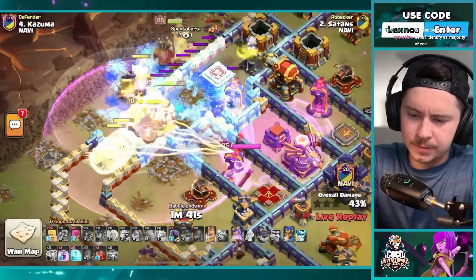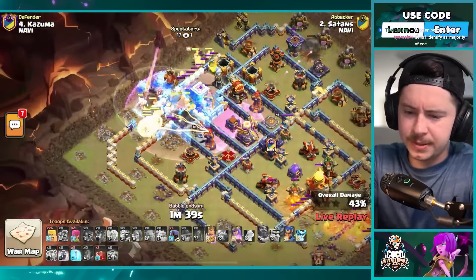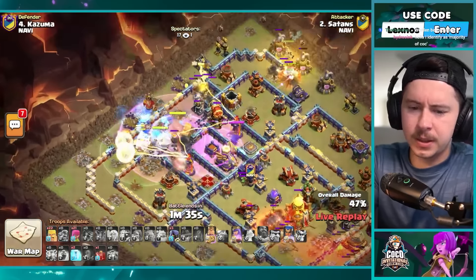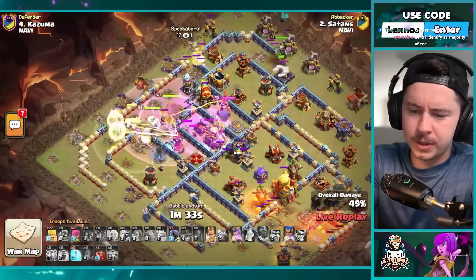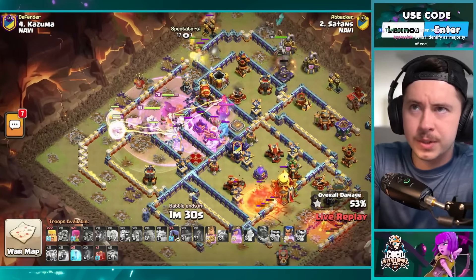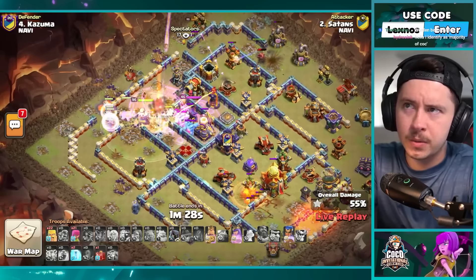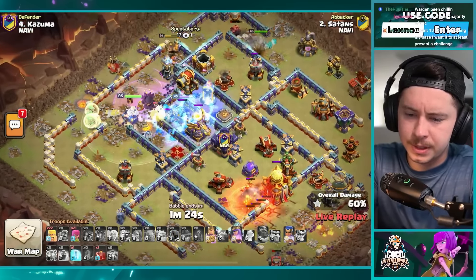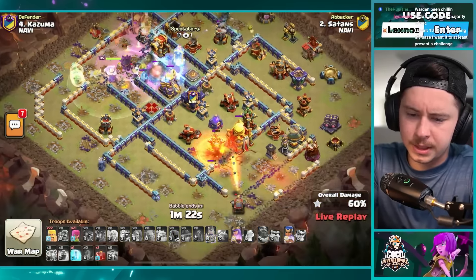Sends the super valk up there, normal wall breakers, ice golem and freeze, warden ability, rage upon the flame flinger — should be able to go to the town hall. Royal champion deployed on the 12 o'clock side of the base. Queen, e-titan, warden, apprentice warden all going inside the core. Royal champion doing her thing, king kind of coming back around — another freeze right there in the middle section.